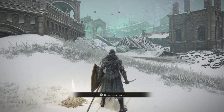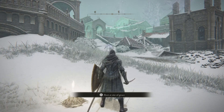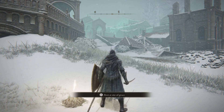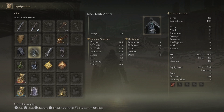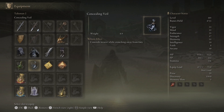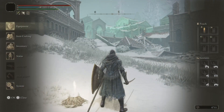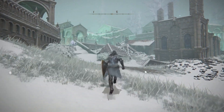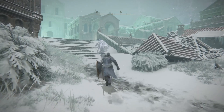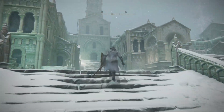First things first, you need this armor — the black knife armor — and in combination with the concealing veil. These two things are going to make you very, very stealthy: not impossible to see, but very hard to detect. You're still gonna have to be careful.